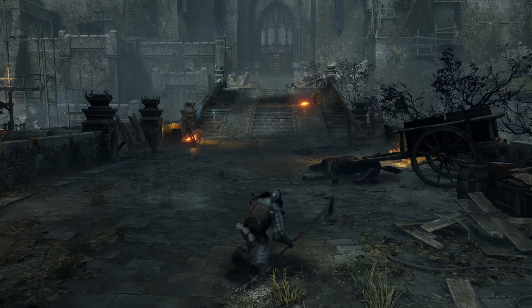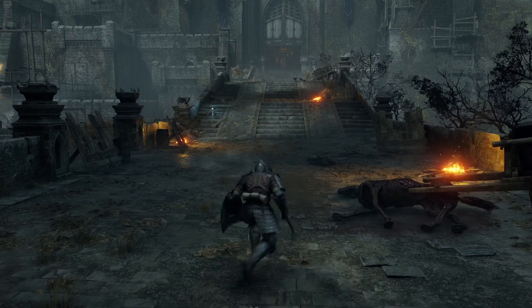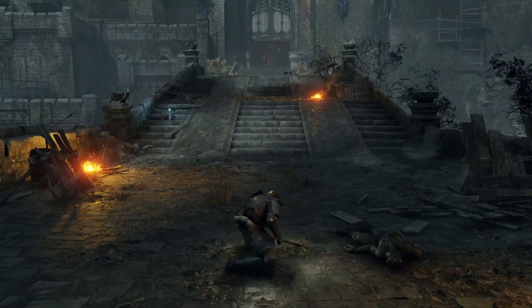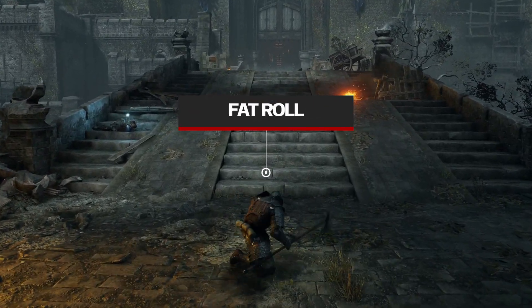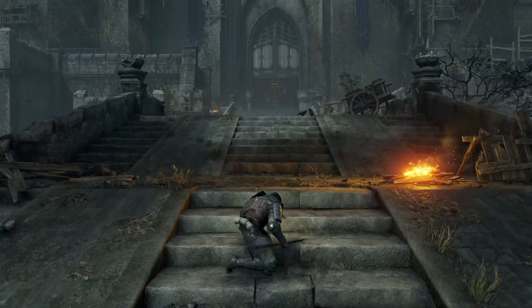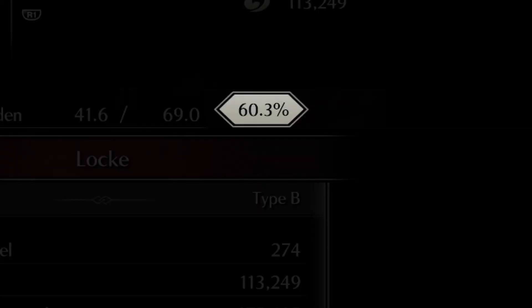Second is our fat clunky roll. This is still technically a roll, but it is slow and you will hit the ground with a clunk. This is simply known as fat roll and it can be pretty hit and miss in dodging attacks, so I wouldn't bank on this. You will start fat rolling when your equipment burden is anywhere above 50% but no higher than 100%.